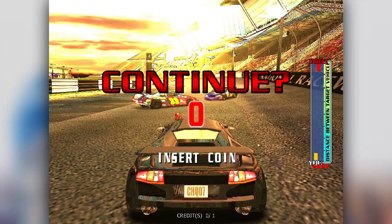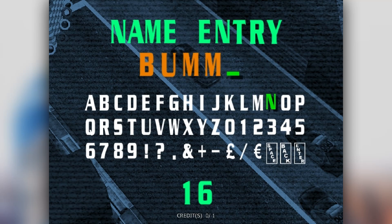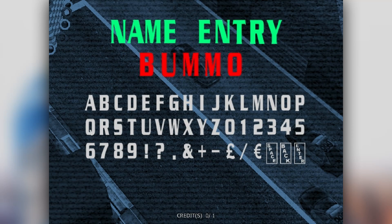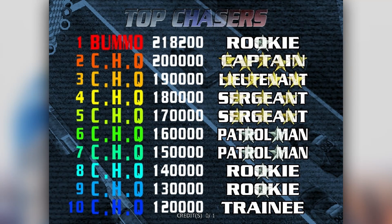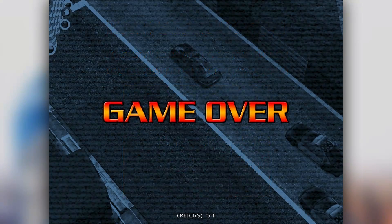Right, it's time to put our name in and we've got five whole letters to play with today, so we can extend our regular 'BUM' entry. There's the B, there's the U, there's the M — let's do another M and put an O at the end for BUMMO. And where has BUMMO come? BUMMO is in first place! Congratulations, BUMMO — you success.